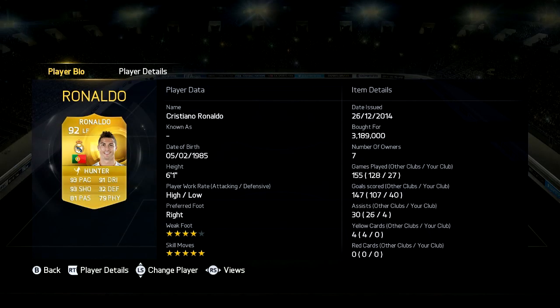Moving on to Ronaldo's card, I bought him for 3.2 million. He's 6 foot 1 with high-low work rate which is perfect. Right footed, 4-star weak foot which is pretty good, and 5-star skill moves which is insane. The stats on his card are 93 pace, 91 dribbling, 93 shooting, and 81 passing. He's also got 79 physical.